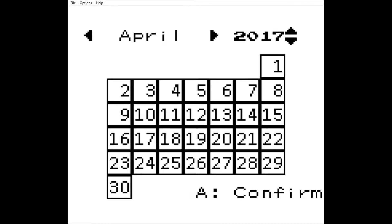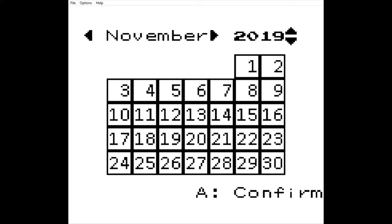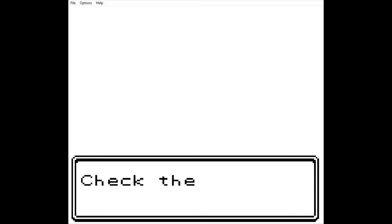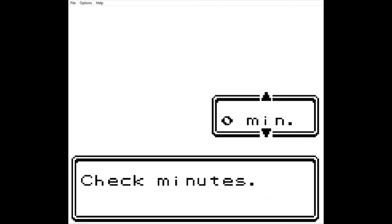We set the year and date. Year 2019, not November. It is the 15th today — October 15th, 2019. We're going to say day, 12 o'clock because it's 11:59 right this second.